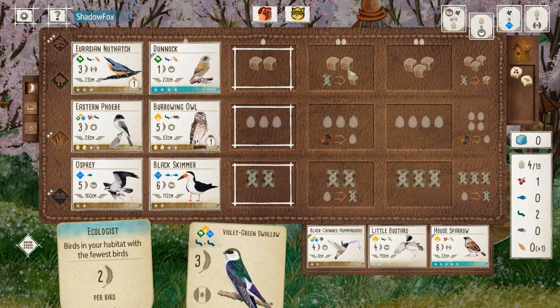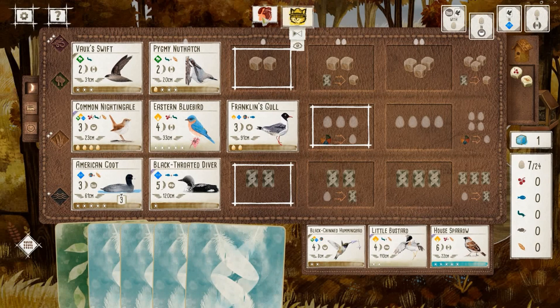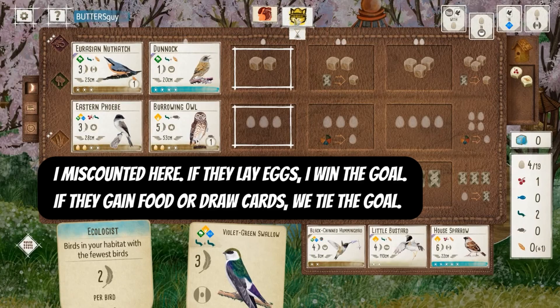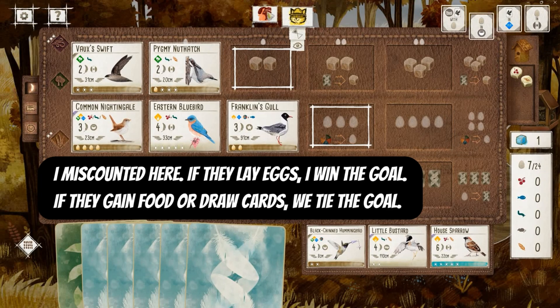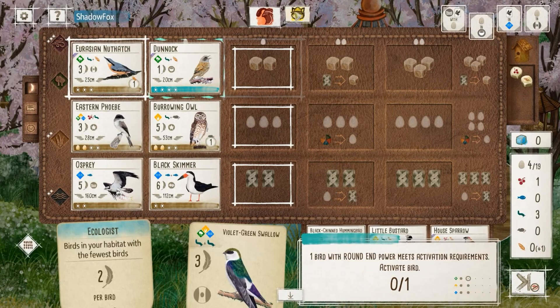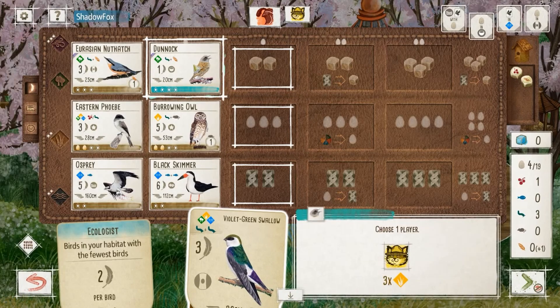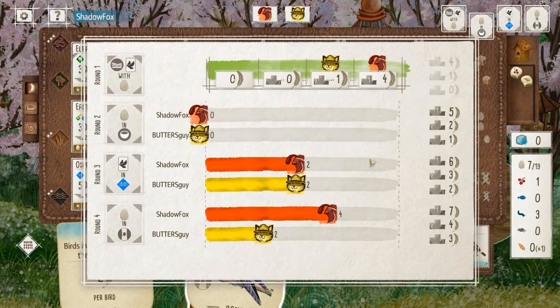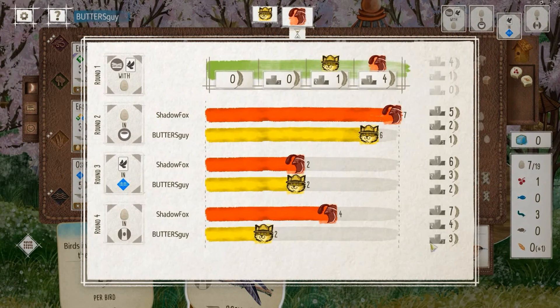The Dunnock does go down as planned. I'm going to pick up three eggs from my opponent's three grassland activations. One nice thing about the Dunnock: even if my opponent lays eggs, I'm still going to win the round goal thanks to it — they're really painted into a corner here. Here come the three eggs, and the win on the round goal.